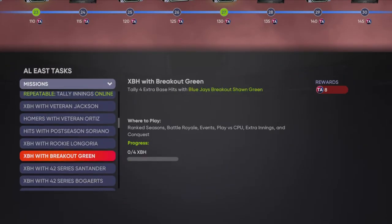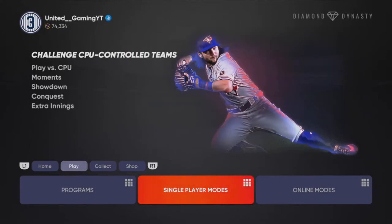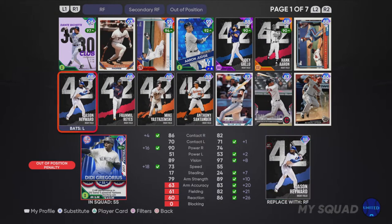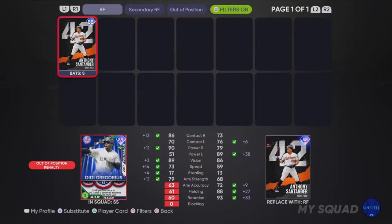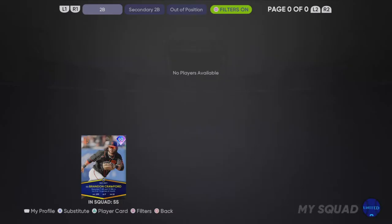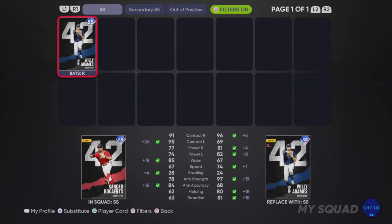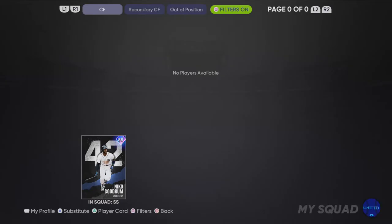Once you have unlocked them and gotten to around 60, you're going to want to go to single player modes. First, go to your squad and make a squad with the guys you want to be grinding. We're going to filter the 42-series and also filter some AL East guys — so we're going to get Anthony Santander in here. Now filter Red Sox, grab Xander Bogaerts. Then for Yankees, look for Giancarlo Stanton. You're obviously not going to have all these guys unlocked, but set up your team similar to this.